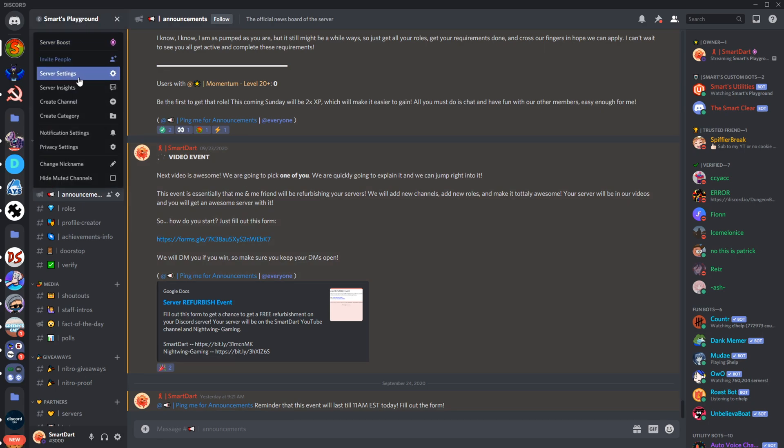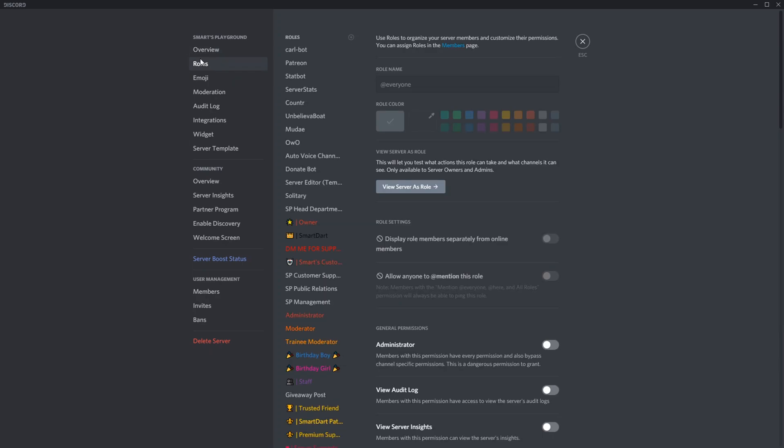All you have to do is go ahead and go to your server settings, then go to Roles. You're going to see this new feature called 'View Server as Role.' This will let you test what actions a role can take and what channels it can see.